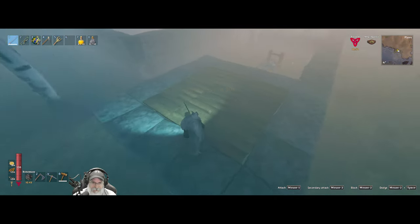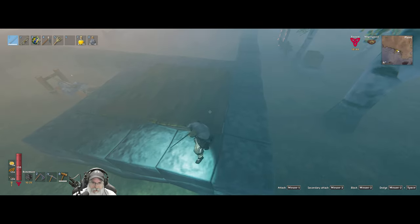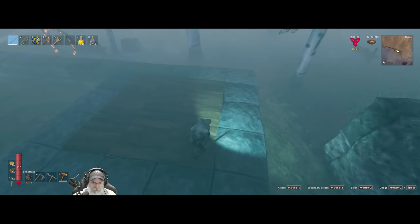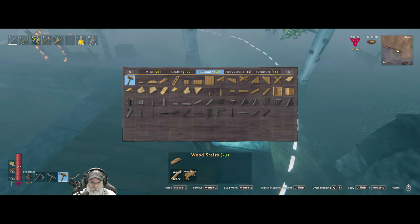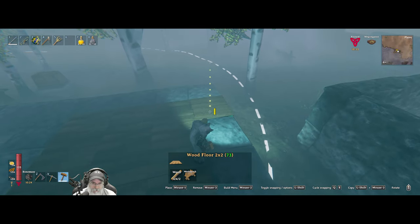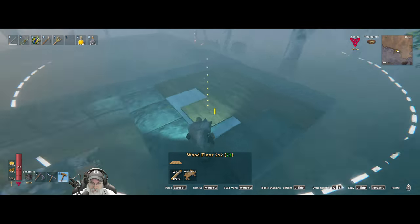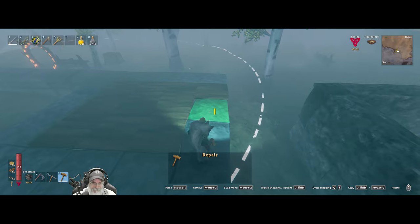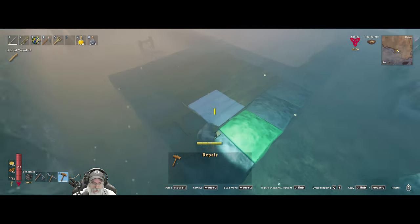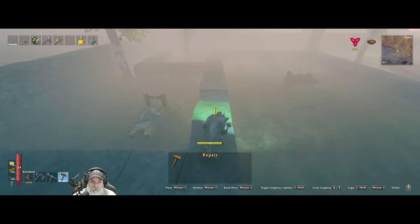I know I could cover the stone up, unless it clips a lot. But I kind of wanted to have part of the floor be stone, just to make it look good. I think it's going to be one of those things where I can't do anything about it, so we'll just live with it. Maybe it won't be too noticeable when it's all said and done.